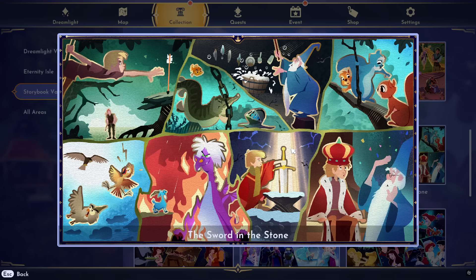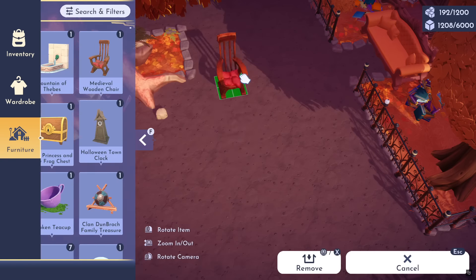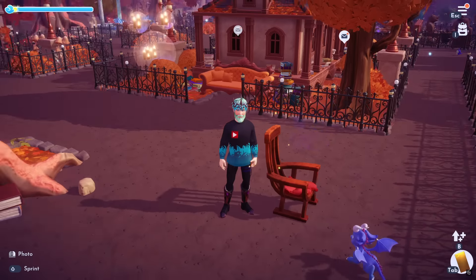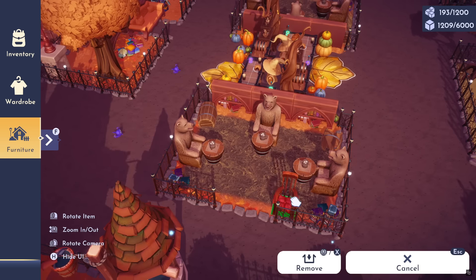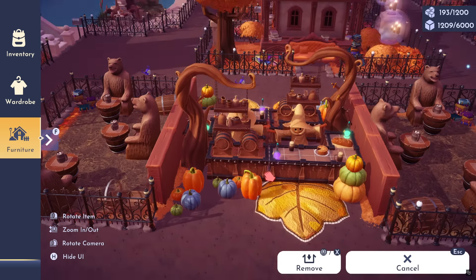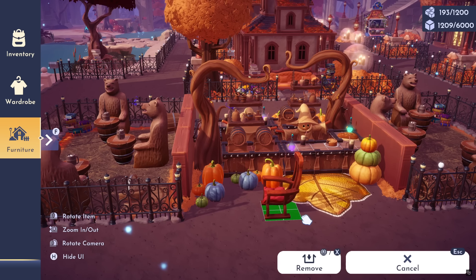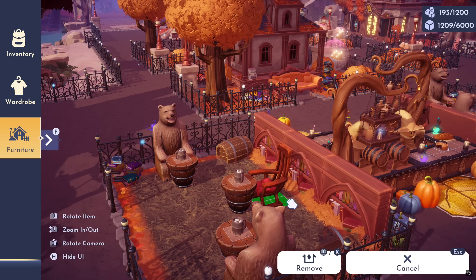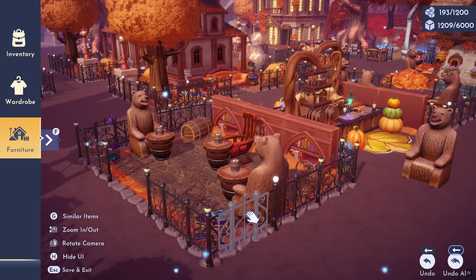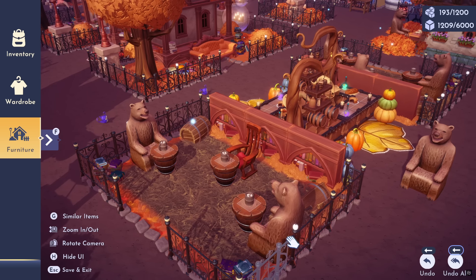The next tapestry is the Sword and the Stone. It's a really great picture, but the item is a little lackluster — they gave us another chair, the Medieval Wooden Chair. It does fit the vibe. I actually have a tavern-style build going on with bear chairs, root beer, meat pie, and some bread. I could technically swap out the bears and include these new medieval chairs. You guys let me know — are we thinking bear chairs or the new medieval chairs?